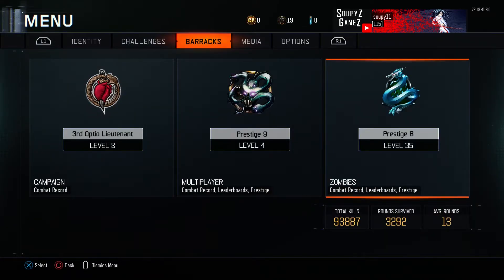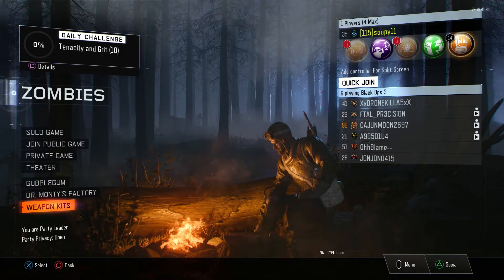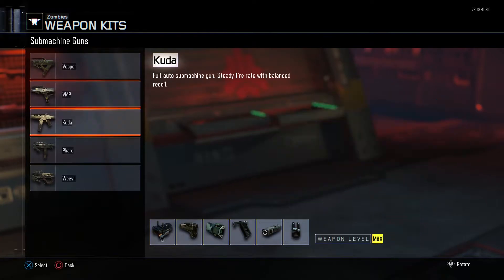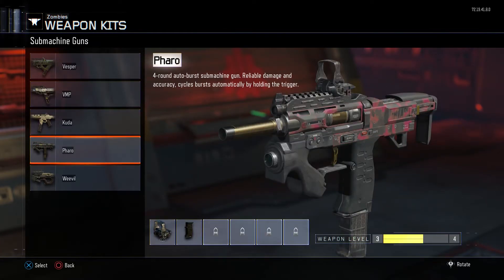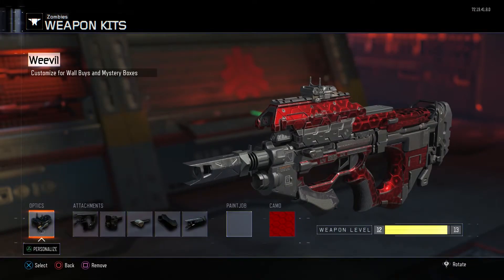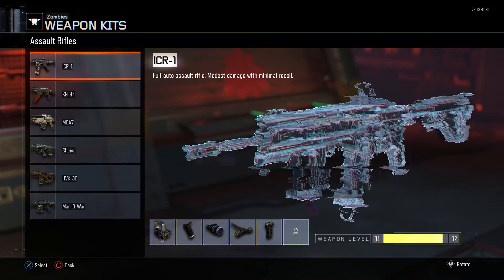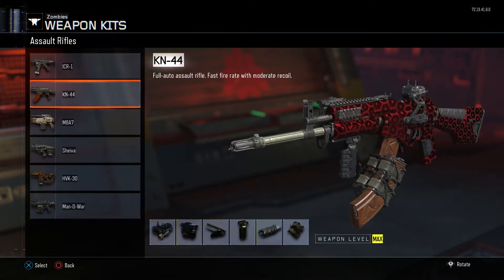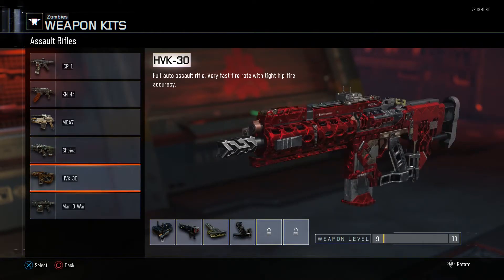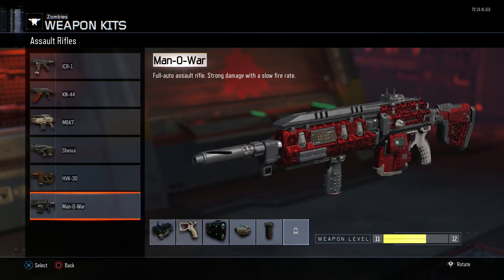The other thing I wanted to show you guys would be the weapon kits. I finished the Vesper, the VMP, the CUDA. The Farah I have a long ways to go there, as you can see. And the Weevil is completed. As far as Assault Rifles, the ICR I have just a little bit left. KN44 done. Shiva almost done. HPK almost done. And a little bit more on the Man of War.